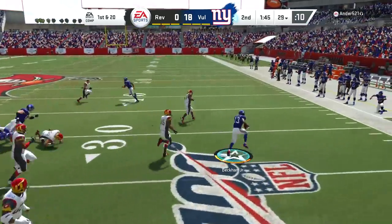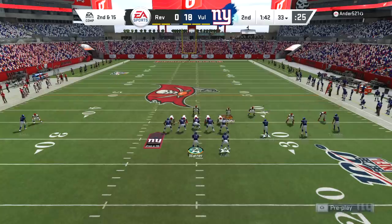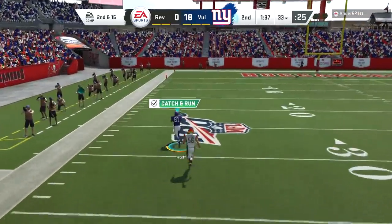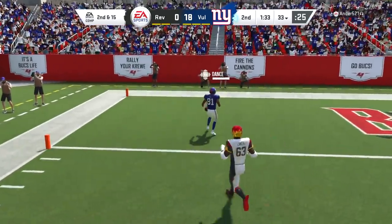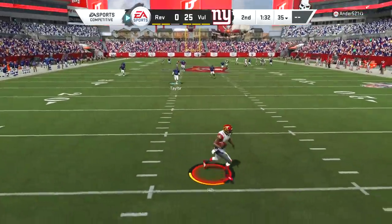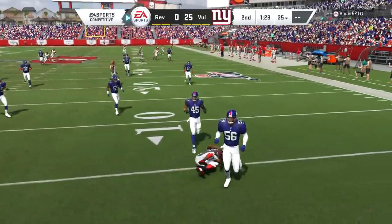My opponent comes out in goal line again — this was not the best play call. He calls a timeout, looks like he's still trying mentally, but he's come out in goal line once again. We're going to have to shelf that play. Tory Holt just got another long touchdown and unless my opponent can find a defensive touchdown it's going to be a long, nearly impossible road to try to get back in this game.